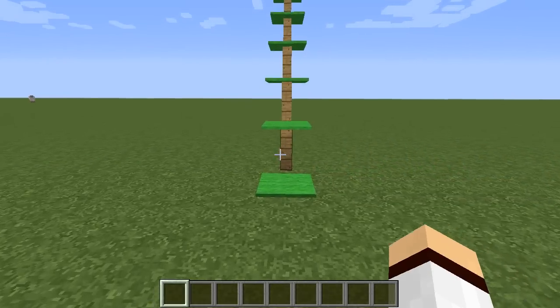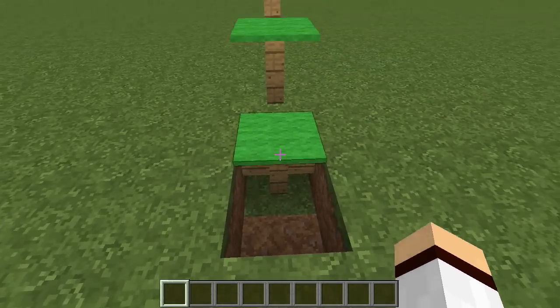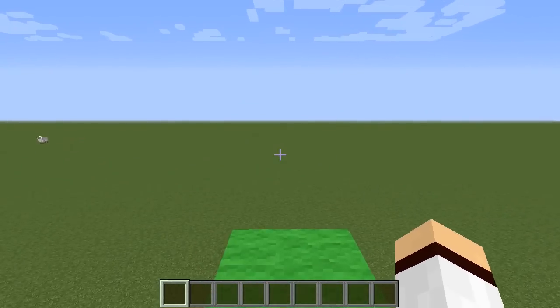You can make a staircase using fences and carpets. You need to make sure that the first stair has a fence in the ground right here, otherwise you won't be able to use the first one. And as you can see I can walk up it right here.